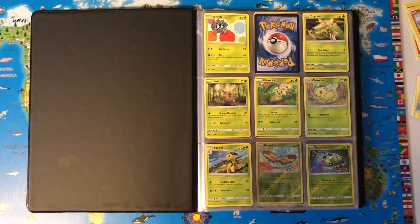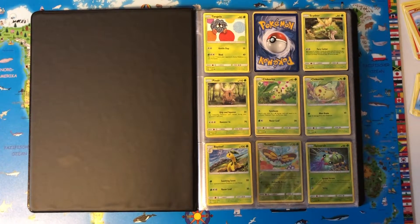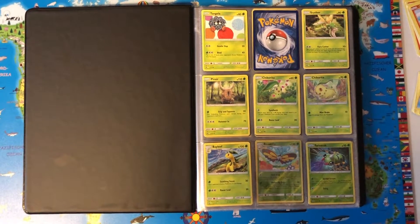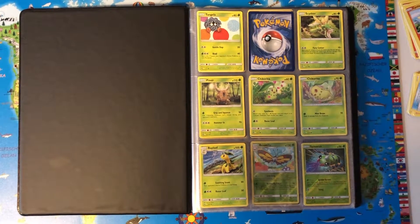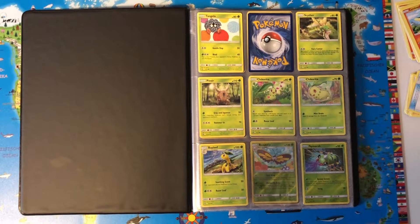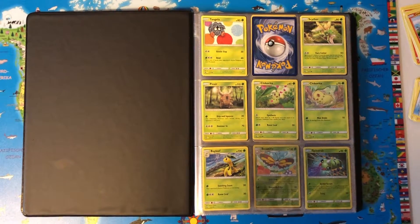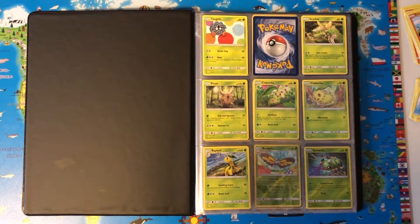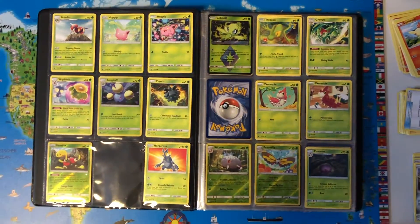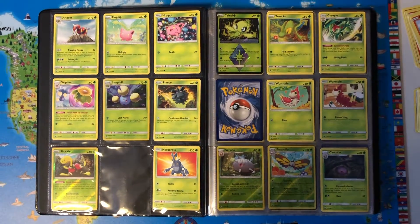I'm going to call them all out — there are two books. First we have Tangela, Scyther, Pinsir, Chikorita, Chikorita, Bayleef, Spinarak Reverse Holo. This book is not full — some cards are still missing. We've got Ariados, Hoppip, Hoppip, Skiploom.